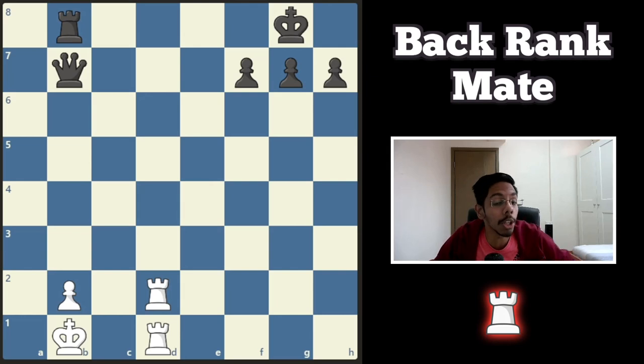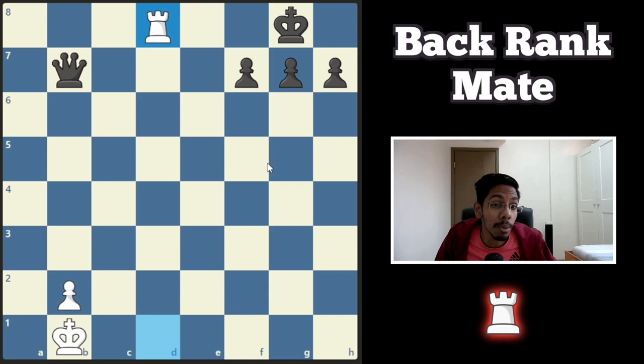Hello, today we can learn about back rank mate. This is the most common checkmate pattern — it happens at all levels. In this checkmating pattern, the king is stuck behind the pawns or some pieces, and if there is any check from this side, the king will get mated. As you can see in this position, if the white rook gives a check, black is forced to trade it out and the king is stuck because the pawns are covering all the exit. This is called a back rank mate.